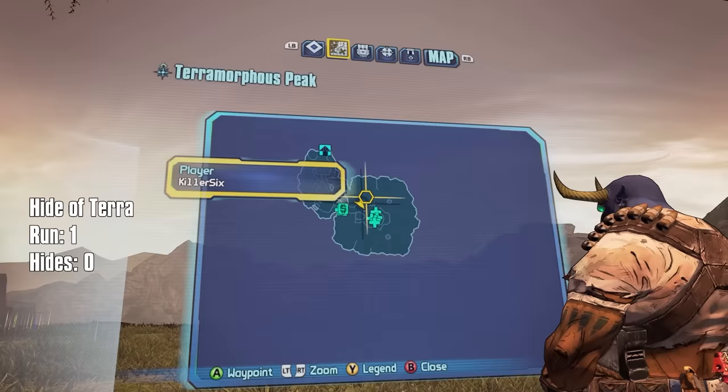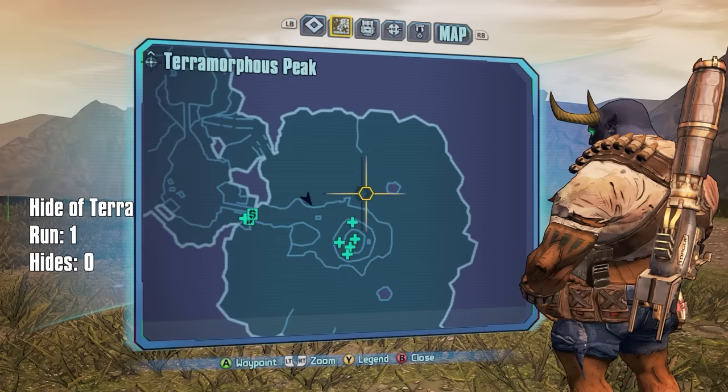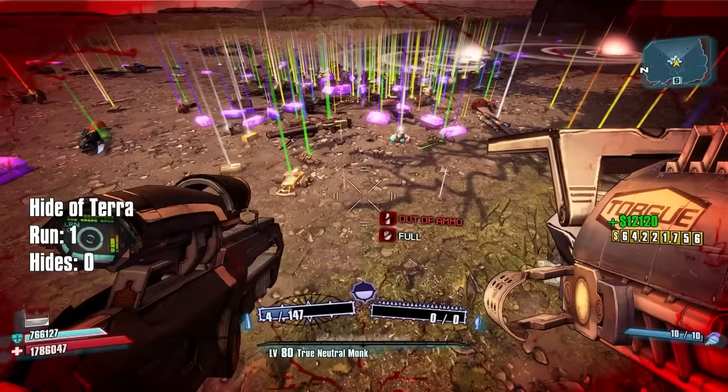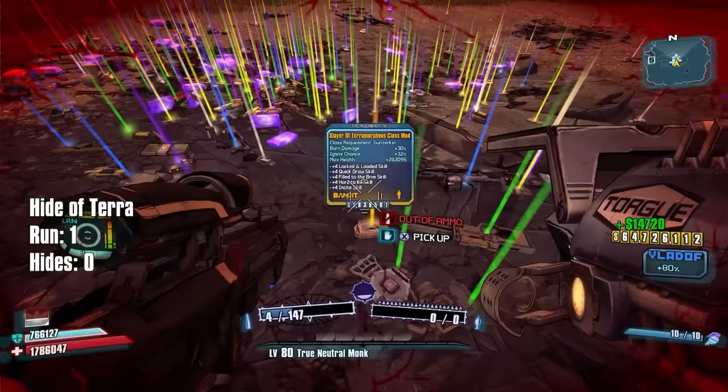We also have the loot notificator mod turned on. On the mini-map you can see all these pluses - those are legendaries or possibly pearls. Since there's only five, I'm going to go out on a limb and say those are all going to be those Slayer of Terramorphous class mods that we don't want.